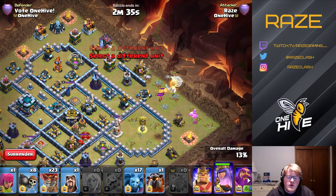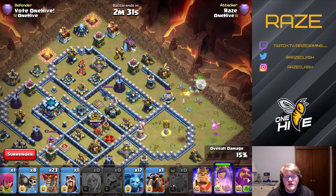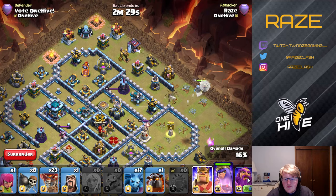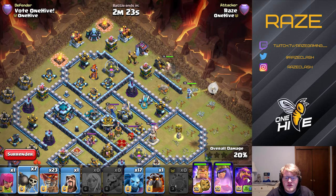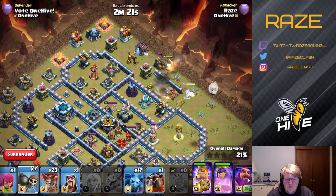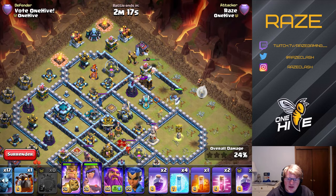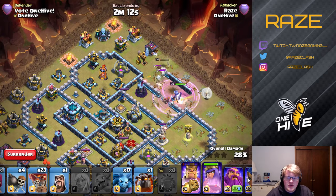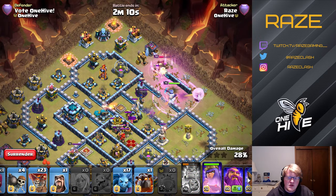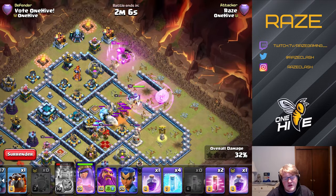With Queen Charge Lalo it took me quite a few tries because I was trying to do it without using the Yeti Blimp, but it just wasn't consistent enough. Here's what I came up with for Yeti Blimp Queen Charge Lalo: the Queen Charge going in at the two o'clock area after the blimp takes out the single Inferno on the right side at three o'clock.